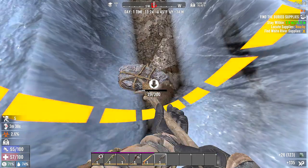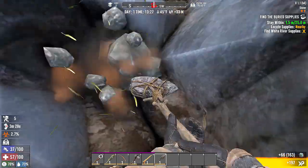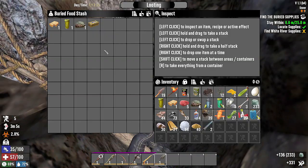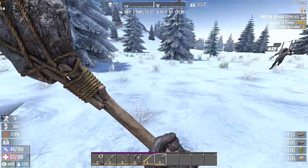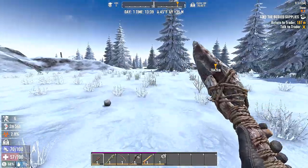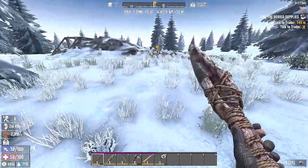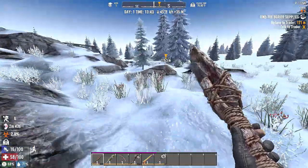In the snow, first you gotta dig through the snow — I don't have the right book yet. Let's get digging, see what we can find. There it is! A lot of yucky stuff — oh, there is a town right there! Let's get back to Wrecked because I want to try to do as many jobs as I can for him as fast as possible so we can get the bicycle.